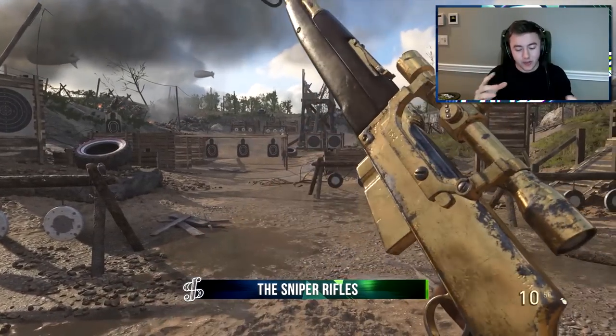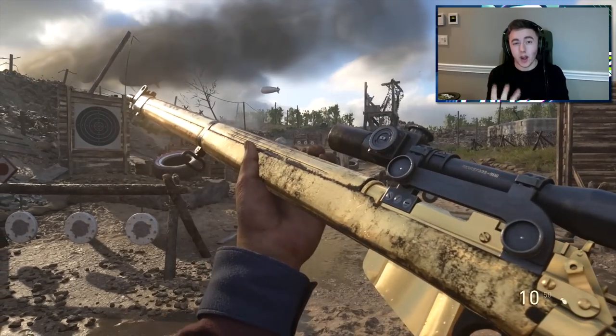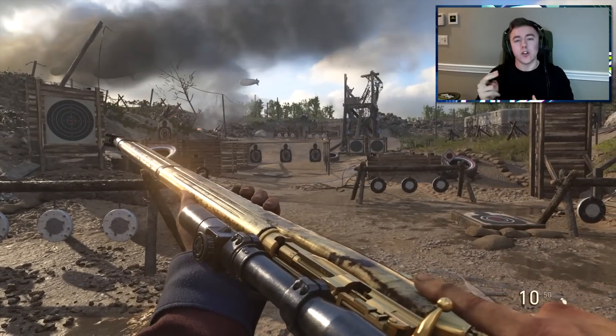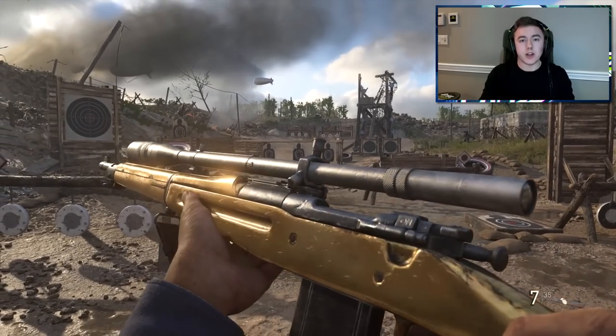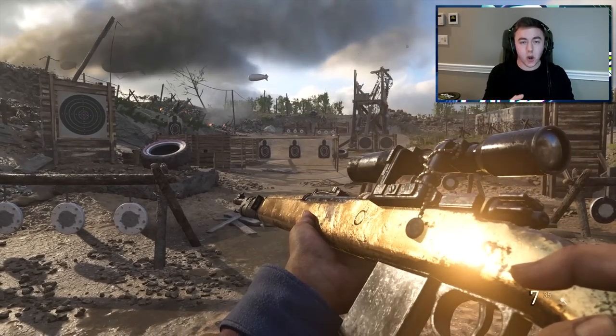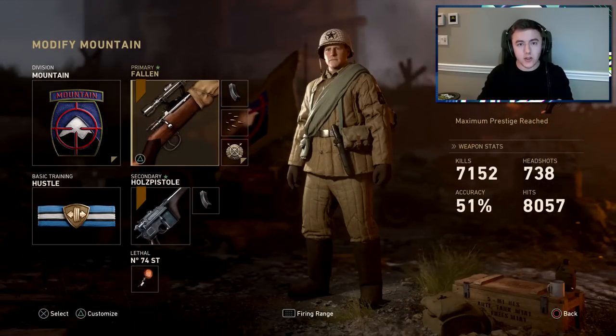Now let's go into more detail about the snipers themselves. There are four snipers on this game: the Carabin, the Lee-Enfield, the Kar98K, and the Springfield. Each has a different scoping speed, fire rate, damage, and in-scope sensitivity. The Carabin is a semi-auto sniper — fast firing but low damage. I wouldn't recommend it in core; use it in hardcore.